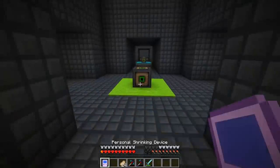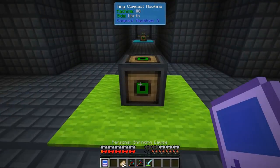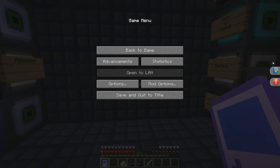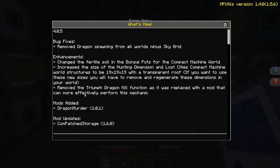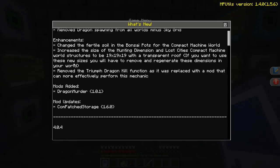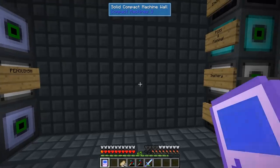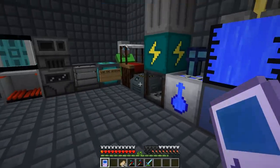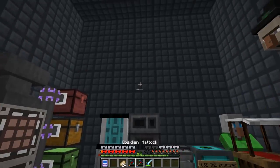I didn't mean to do it, I just made the cake and it set me there. So if I press Escape you get this little 'What's New' thing - if I click on this it says somewhere about changing the sizes: 'Increase the size of the Hunter dimension and the Lost Cities with a transparent wreath. If you want to use these new sizes you will have to remove and regenerate these dimensions in your world.' That's what's happened - they've changed the sizes of them, I think for this trial keystone thing. So possibly, because I've been playing this quite a while now, I kind of screwed there unfortunately. Oh well, anyway, on today's agenda...